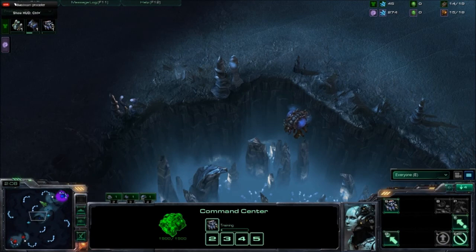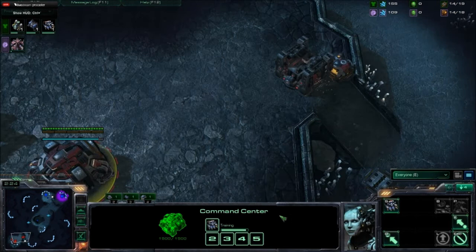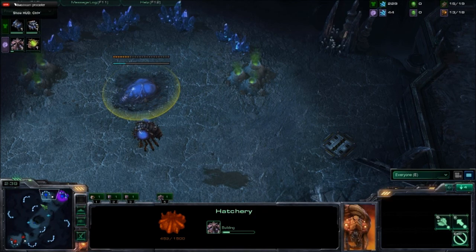We see a Refinery going up at 13, standard build from Terran. The Zerg is going to take his natural expansion before his spawning pool, going for that economy build, which will be great into the mid and late game. The Zerg should always be one base ahead of their opponent, though that's a bit blurred in SC2 compared to SC1.